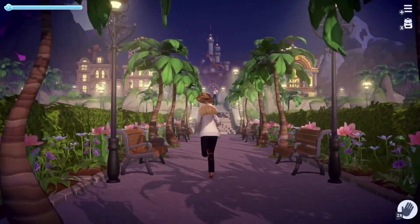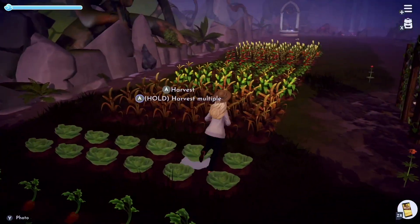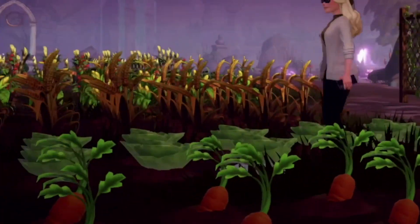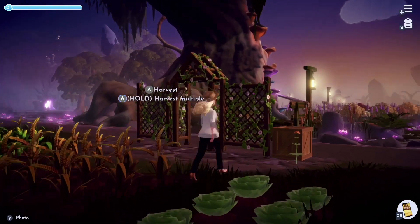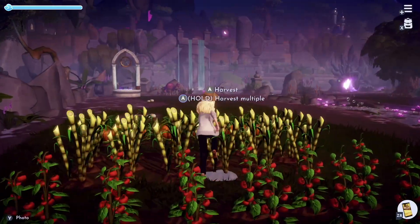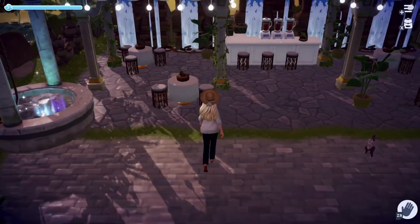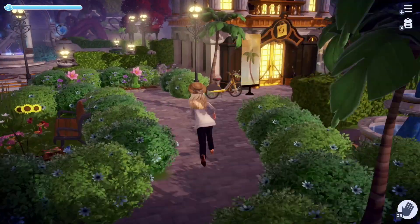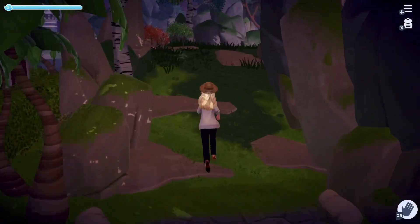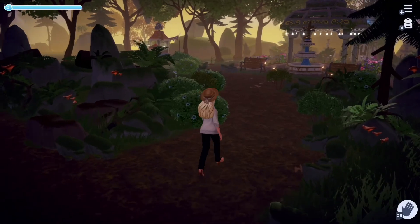Tip number two: holes count towards the item limit. This was one of the biggest lifesavers for me when decorating my entire valley. Every single individual hole counts towards the item limit, whether it has crops in it or not. One of the best ways to surpass the item limit is to collect all your crops and let the holes fill themselves in. The game will act as though you've picked up hundreds of items, and you'll be able to do so many more builds. Once you've placed everything you want, you can go ahead and replant your garden.